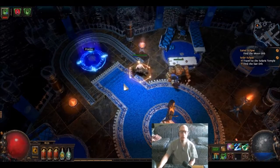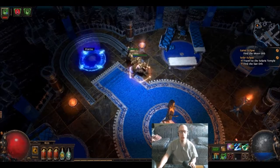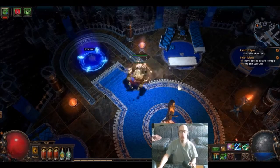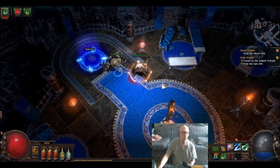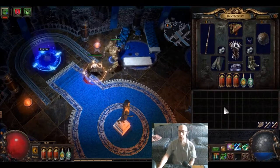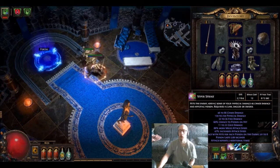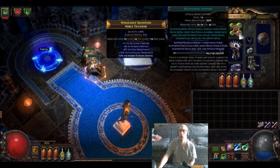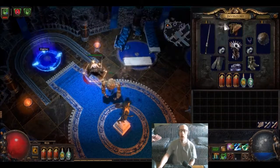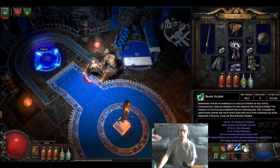This is going to be the Dusk Harbinger of Lunares fight. I'm playing on my ranger. Single target attack is Viper Strike with multi-strike, vile toxins, and faster attacks. Main AOE ability is Blade Flurry.